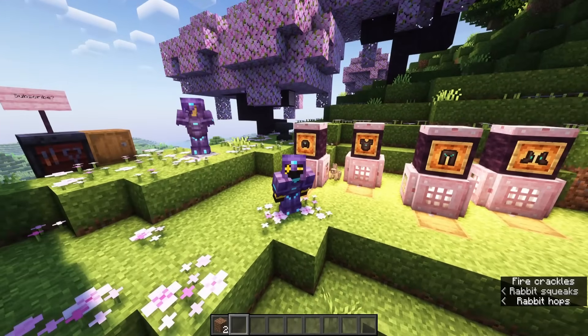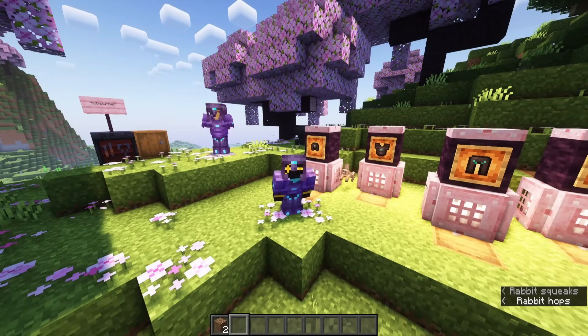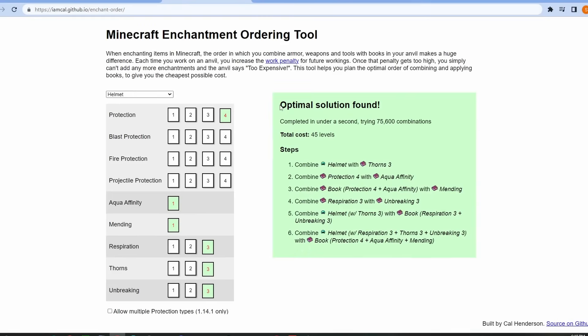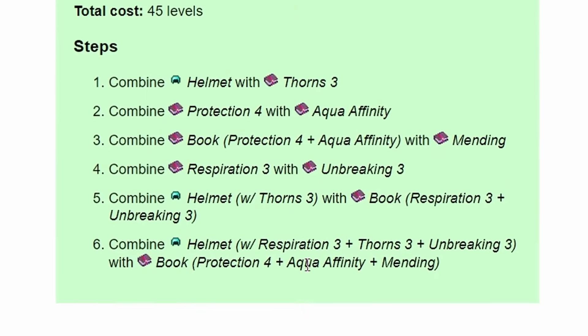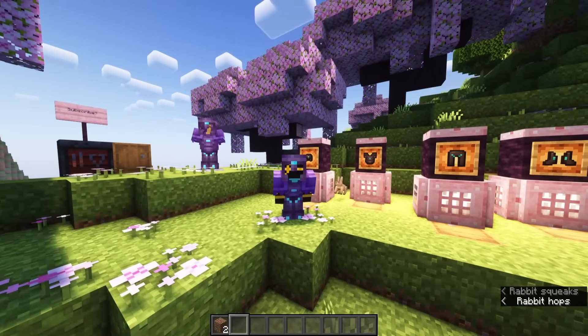Now, I know what you're thinking — how do you put all these enchantments on your gear without getting that "not enough levels" message? Well, I simply go to this website, which lists the optimal way to enchant all your armor and gives you step-by-step instructions on how to do it. I've linked it in the description, so let's move on to the chestplate.